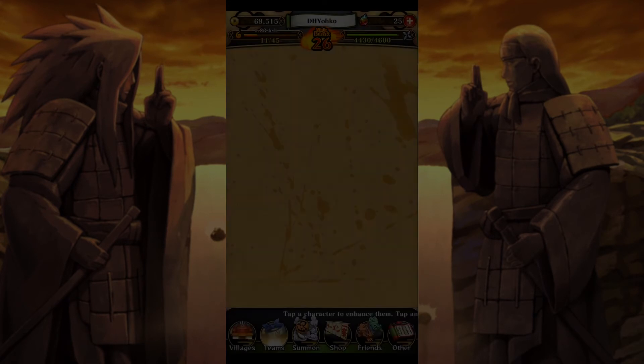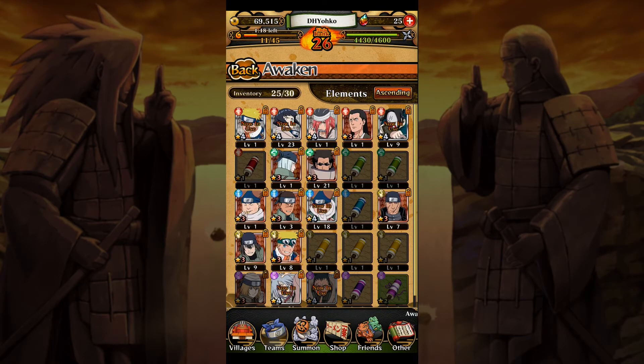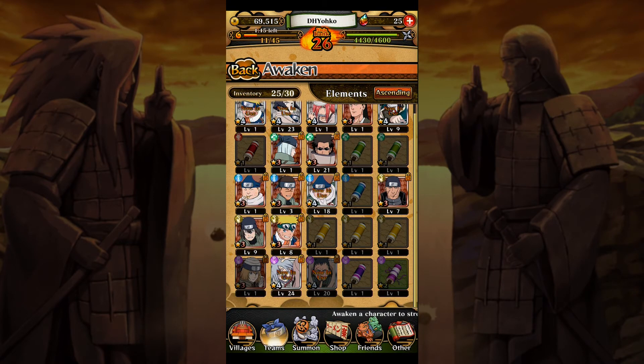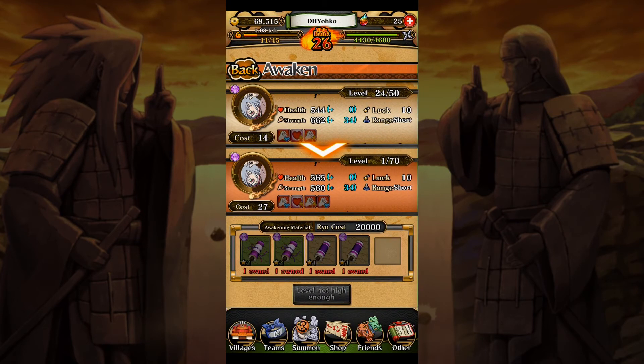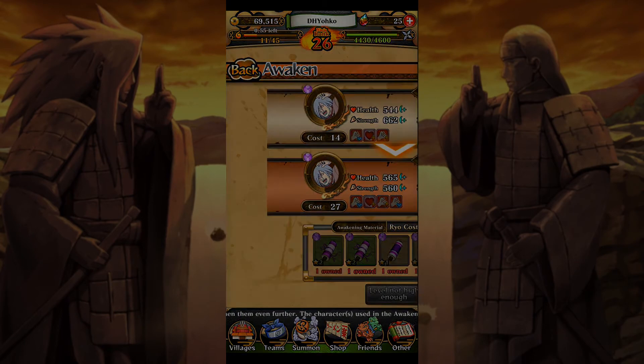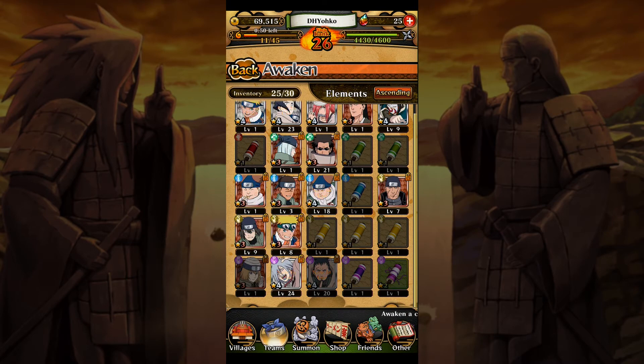Let's go to the Awakening menu. This is very similar to every other game with an awakening system, in that characters need to be at their current max level before you can awaken them. Shikaku can no longer be awakened because he's already been awakened once. For Sakon, I need one of each required item, but his level is not high enough yet. There's also a Ryo money cost and so on. I can't awaken anybody right now - I'm currently working on Sakon and Hinata.